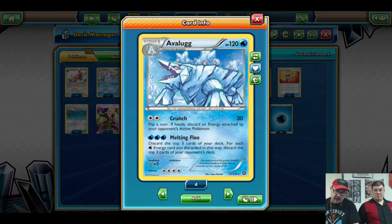Avalugg: 120 HP, Water, Stage One. Double Colorless Energy does 30 damage, then flip a coin — if heads, discard an energy attached to your opponent's active Pokemon. That's a good attack but not why we're using it. The better attack is Melting Flow: three solid Water Energy — steep, we get it, but worth it. Discard the top three cards of your deck; for each Water Energy discarded this way, discard the top three cards of your opponent's deck. That's up to nine.